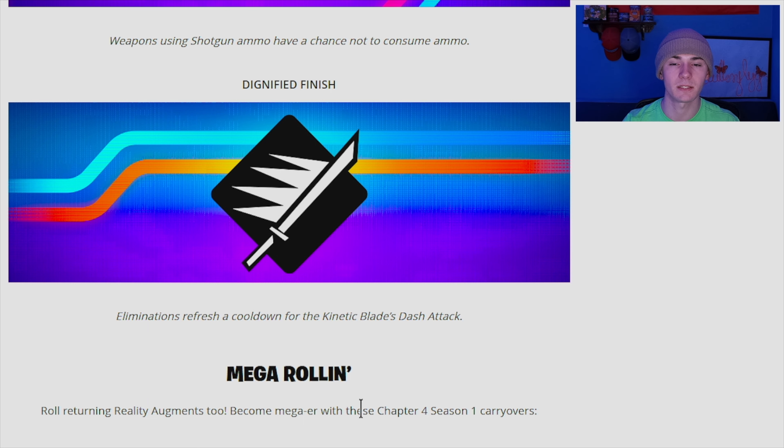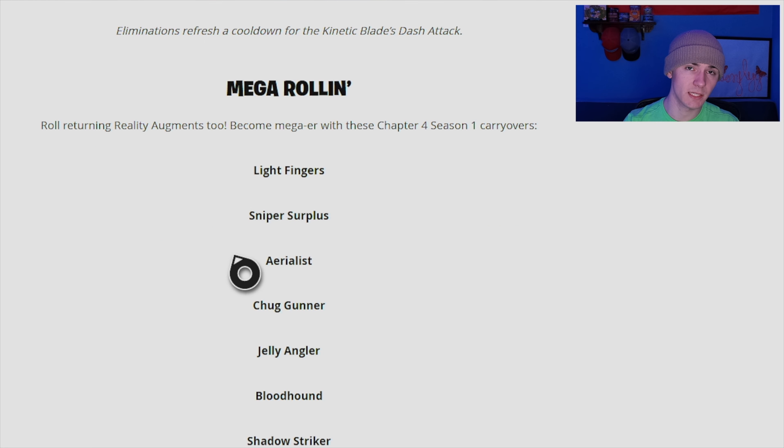Now for augments carrying over from Season 1: we have Light Fingers, which I love — that's for pistols and light ammo. We also have Sniper Surplus, Aerialist, Chug Gunner, Jelly Angler, Bloodhound, Shadow Striker, More Parkour — not sure why that's back since the hurling feature may not be fixed yet — and Key Master.